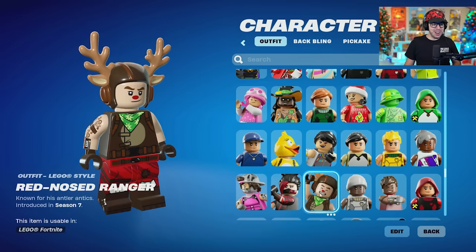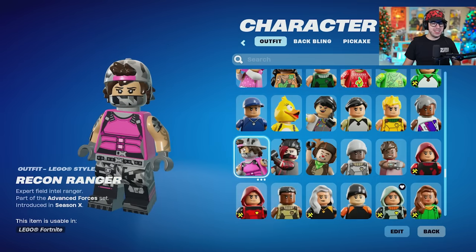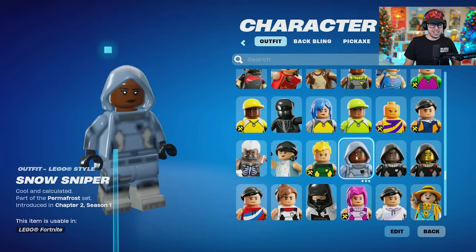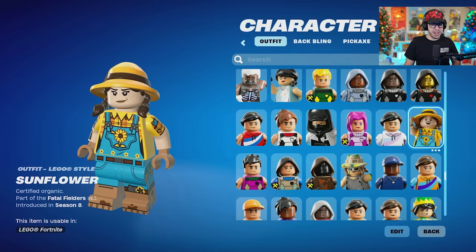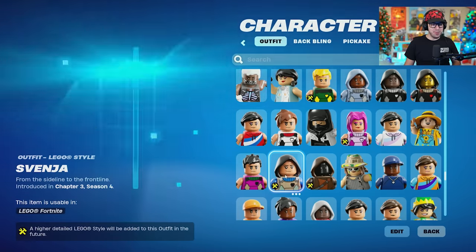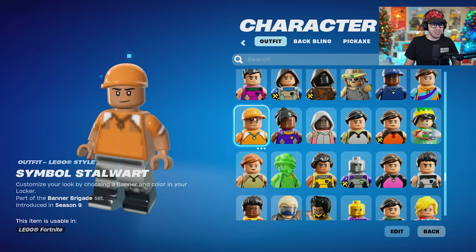Red Nose Ranger. Recon Ranger. Scuba Crystal. Spartan Assassin. Skull Scout looks cool — that's a crew skin, most recent one. Sunflower. Swamp Stalker — I feel like nobody rocks that skin, but they might rock it as a Lego because it looks decently cool.